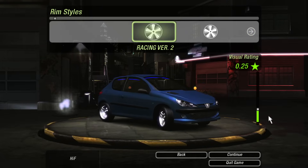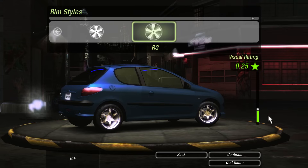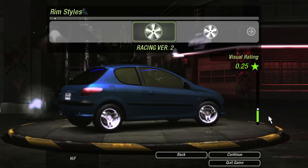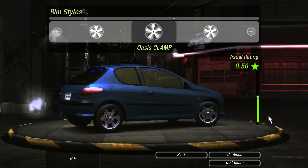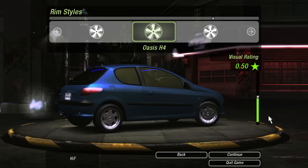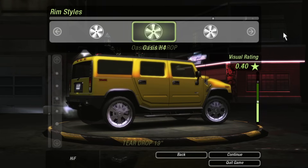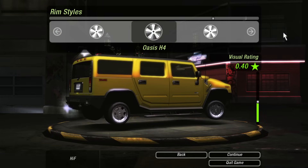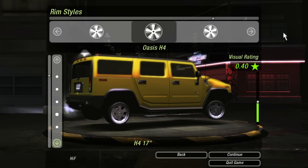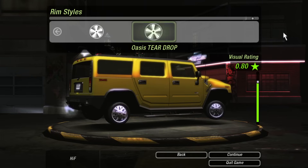There are a few sets of rims cut from the game as well. The first two are from Advin, and there are six from Oasis. The H4s and the teardrops can both be used on SUVs. You may also notice there are multiple tire sizes. This was pretty much just blocked off to the player, as it fully works for every type of rim, and it's even in the demo version if you use the debug menu.